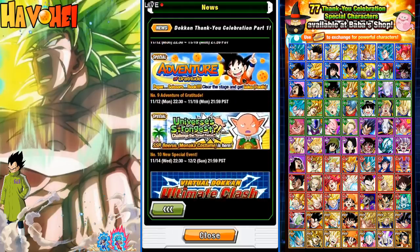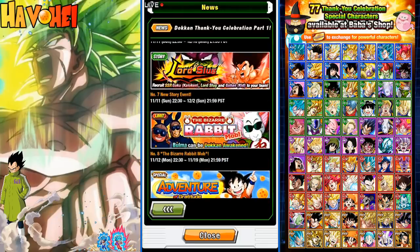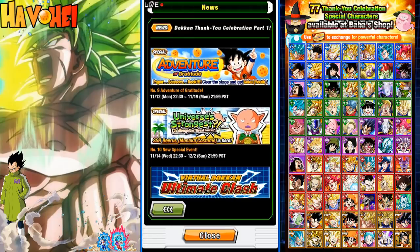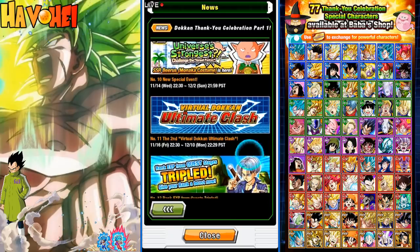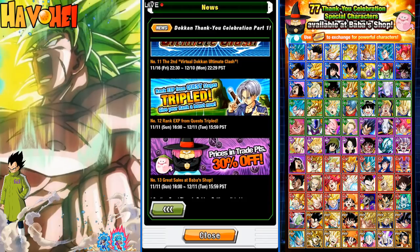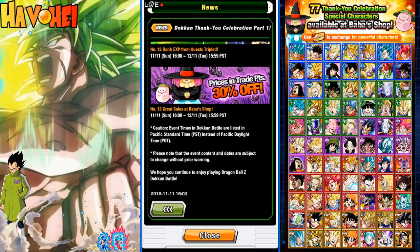Except for these two things — this is dropping tomorrow, this is dropping tomorrow, and this is dropping on Wednesday. This is the new Monaka, or Beerus dressed up as Monaka. So we're going to have a new Virtual Dokkan Clash on Friday. That's going to be an update there. And then finally, Global has some EXP that they can get and grind — that's triple XP there as well. And then the Baba Shop is 30% off. So this is right now part one.